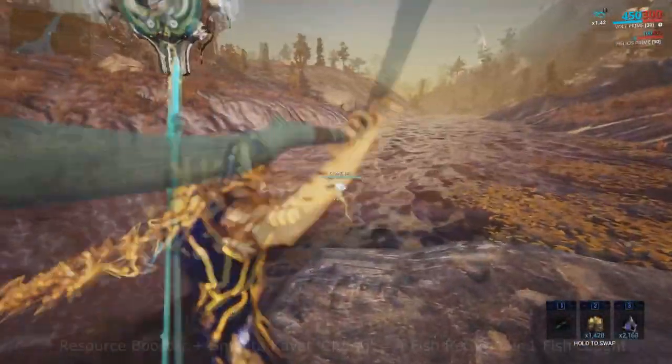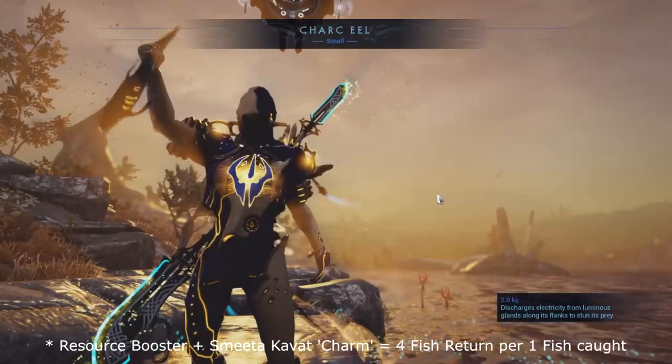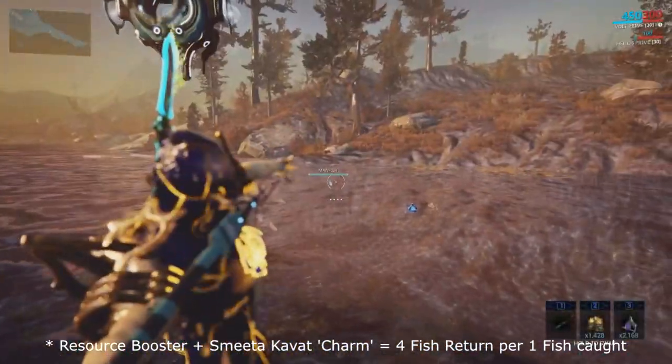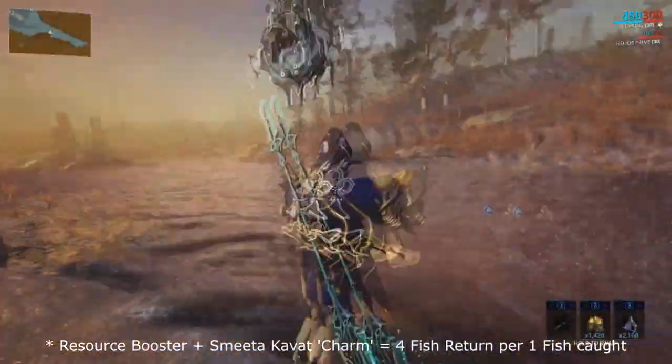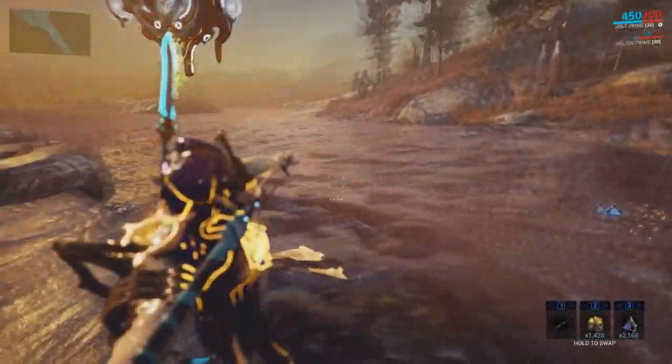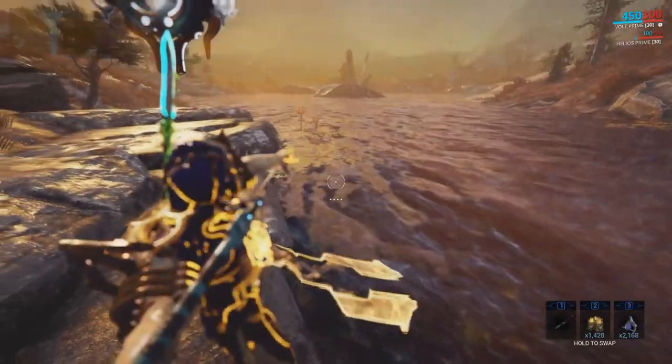And if you have charm active at the same time, your one fish will quadruple to two fish rewarded to you. But for only catching one fish, this is heavily favourable and should be used when fishing and mining at all costs to help that grind.